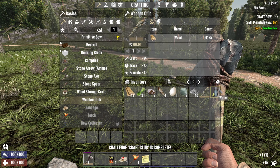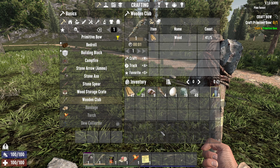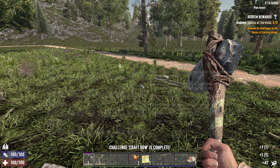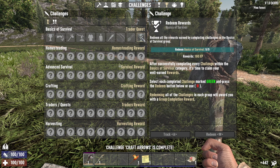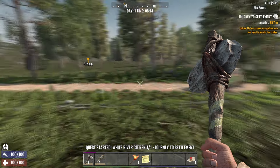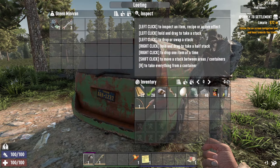That is freaking awesome looking. Put my water down — that sounds different too. Some of the things are different, some sound the same, I kind of like it. Craft the primitive bow, done. Next arrows — and now I did all that. I like that sound a lot better than the piano thing. So now I know where the trader is.